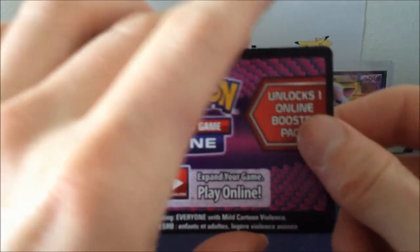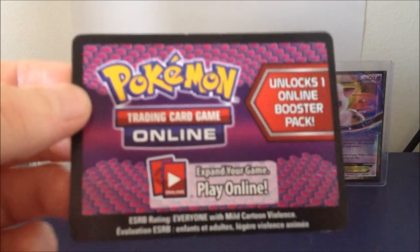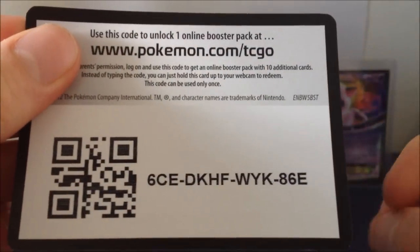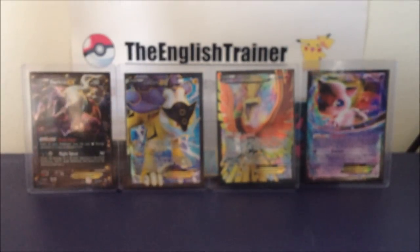But as promised, today's code card - today's video is only going to be a short one, so today's code card, I may as well slot one in there anyway. So there you go, for Dark Explorers - I think it is Dark Explorers - a single booster pack. 5, 4, 3, 2, 1, that is now gone. That's the pile just there.